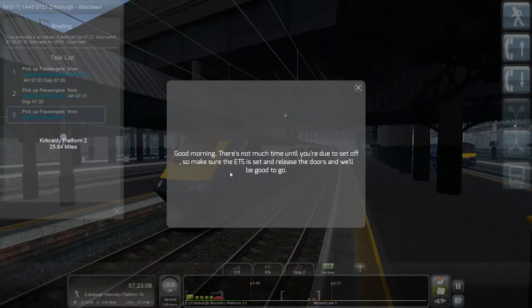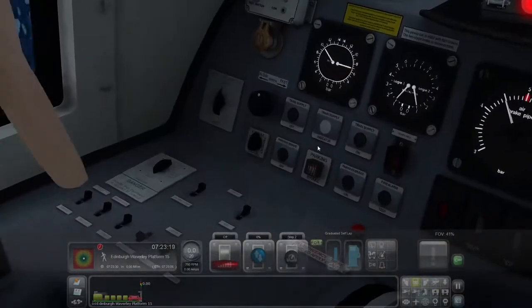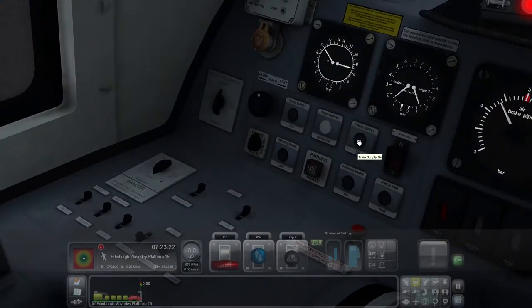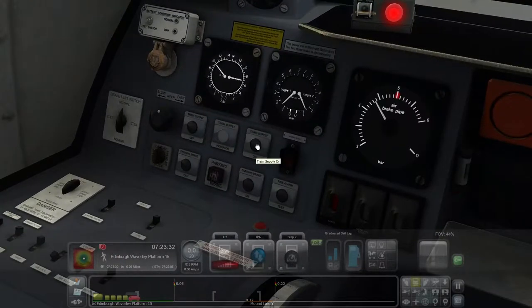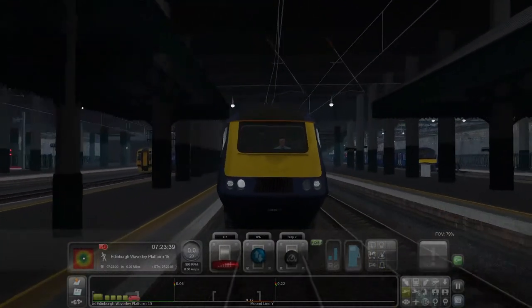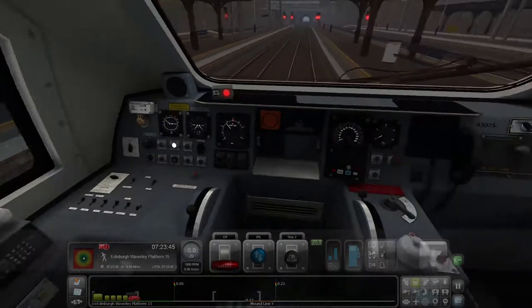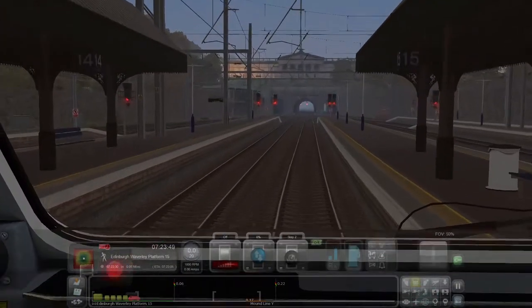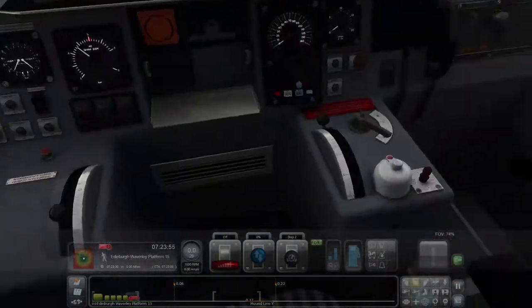Good morning - there's not much time until we're due off, so make sure the ETS is set and release the doors and we're ready to go. I need to press the door button; I don't need to go into the back side of the train. We need to make sure Kirkcaldy is turned on here. I also need to get the master key in.